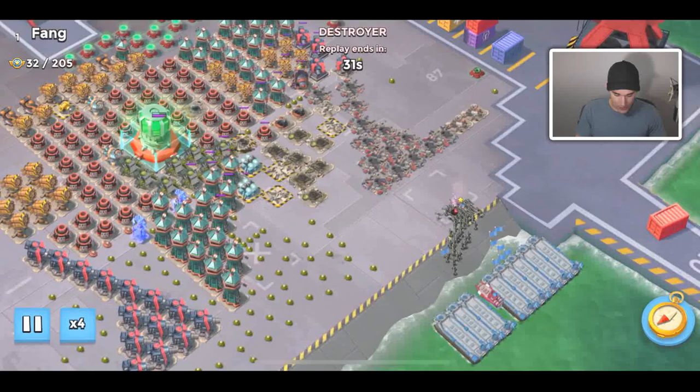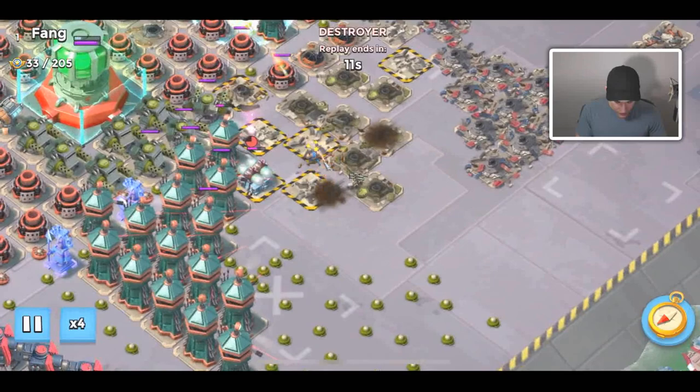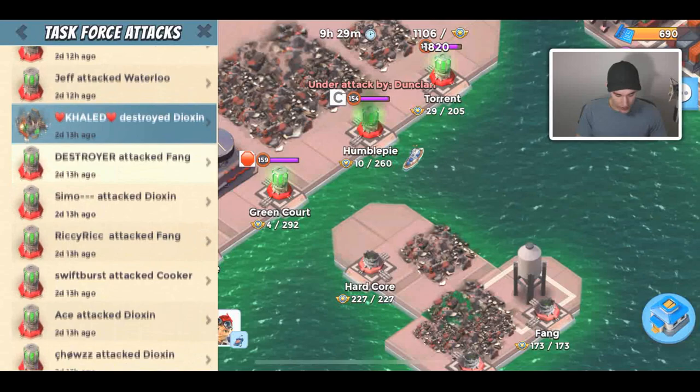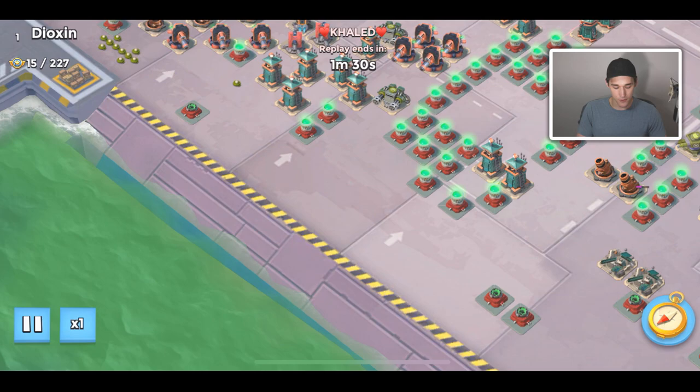Here is Destroyer attacking Vang. The main goal, I think, is to take down the shield generators and they were not able to do that. Definitely should have dropped smoke on the walk up. Gonna have to give that attack probably like a three out of ten — really did not like that attack. Probably should have just smoked his troops up there and brought some heavies to tank for the rocket launchers.